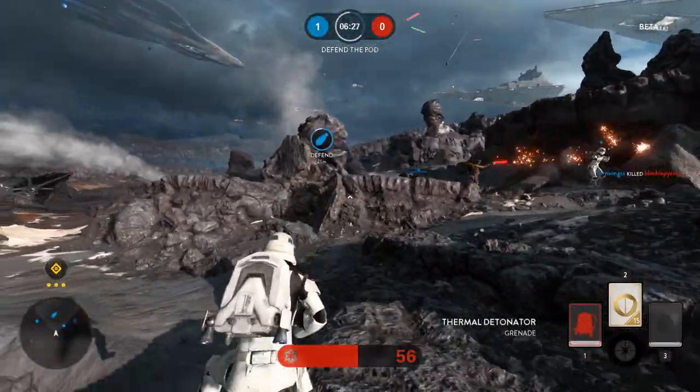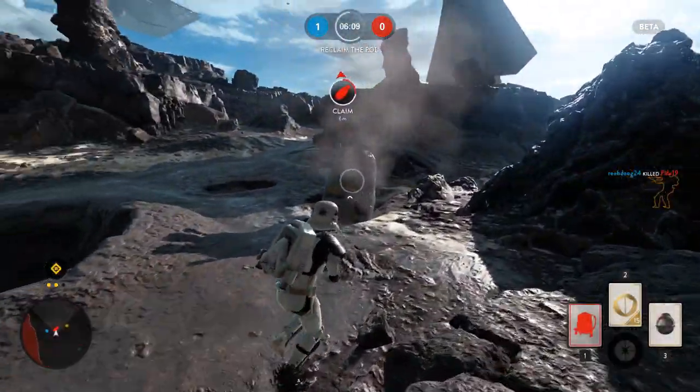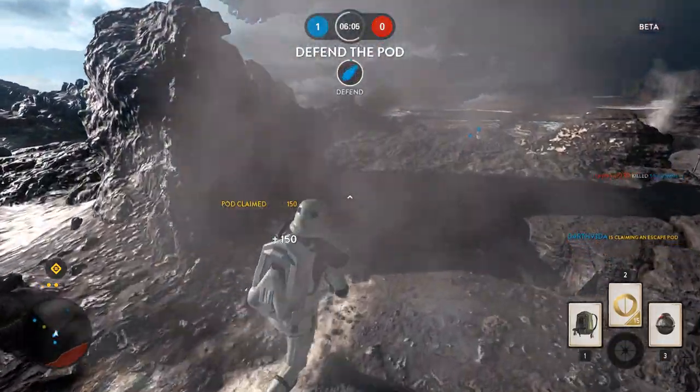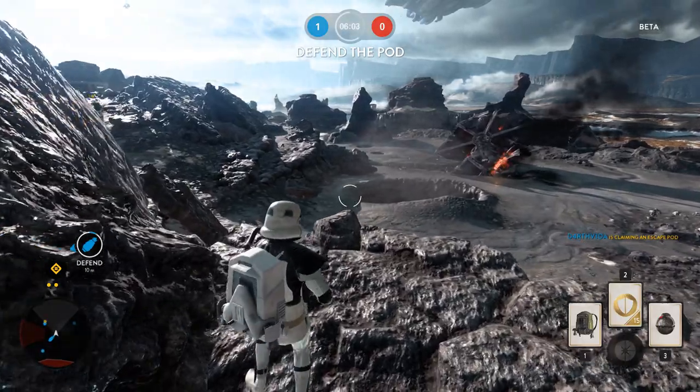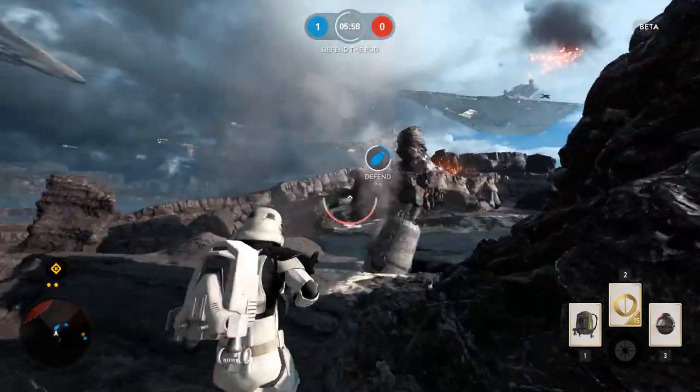Their travel speed is 500 meters per second, which is equivalent to the carbine class of weapons in Battlefield 4 — so not instant, but not particularly slow either. The Cycler rifle is different, with a 2700 meter range and a 900 meter per second speed. You'll note the blasters and the rifle have a maximum life of three seconds of travel time.